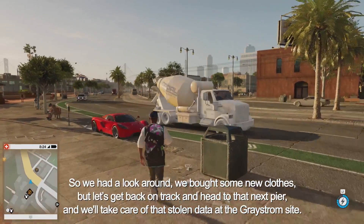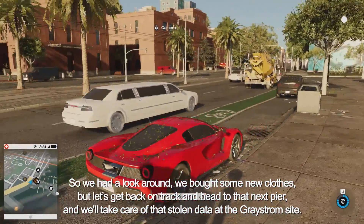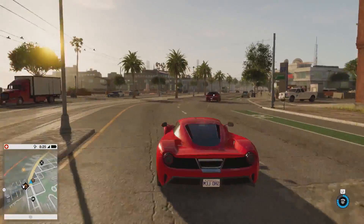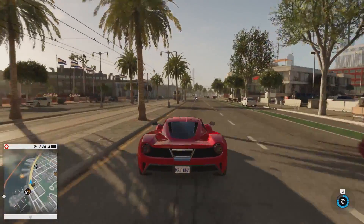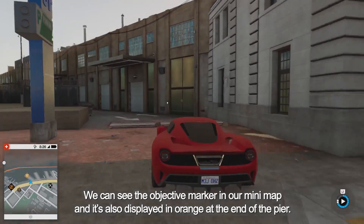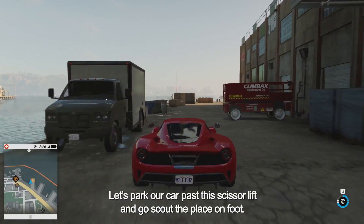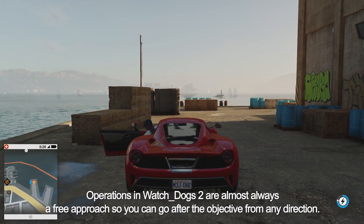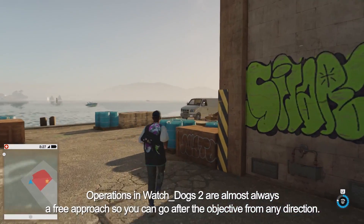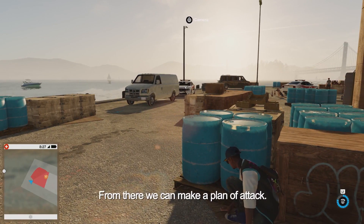So we had a look around and bought some new clothes. Let's get back on track and head to that next pier to take care of that stolen data at the Greystrom site. We can see the objective marker in our minimap, displayed in orange at the end of the pier. Let's park our car past the scissor lift and go scout the place on foot. Operations in Watch Dogs 2 are almost always a free approach, so you can go after the objective from any direction.